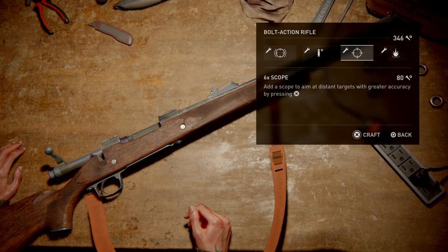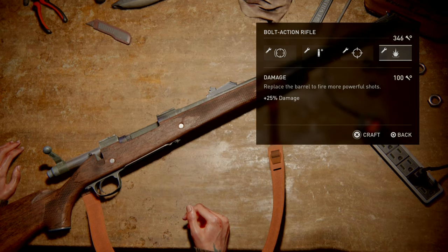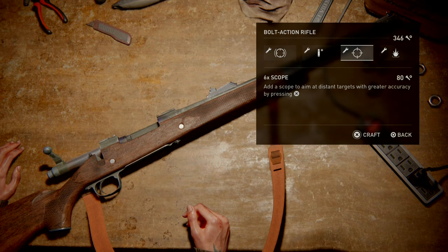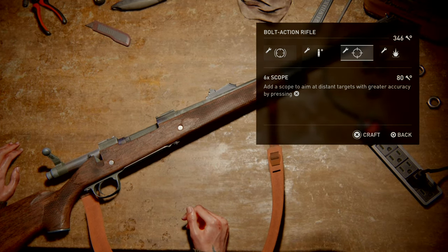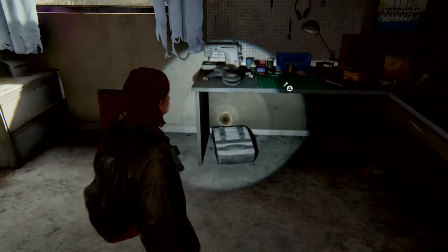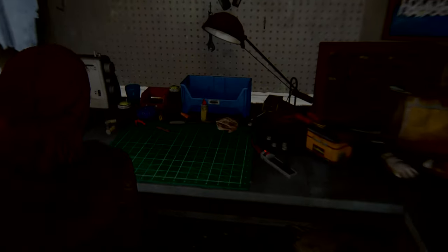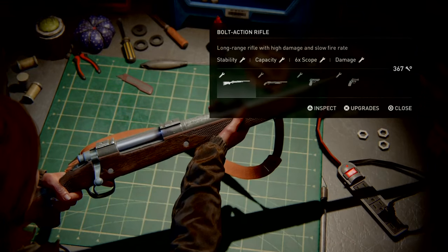Two: are you struggling right now with a deficiency with your weapons, or just a certain weapon? Perhaps a few parts spent now could rectify the problem — for example, have you found that the shotgun's reload time is excruciatingly slow? Three: should you wait to spend your parts on better options further down the line? In other words, parts spent later will be more effectively spent — you'll get more bang for your buck.